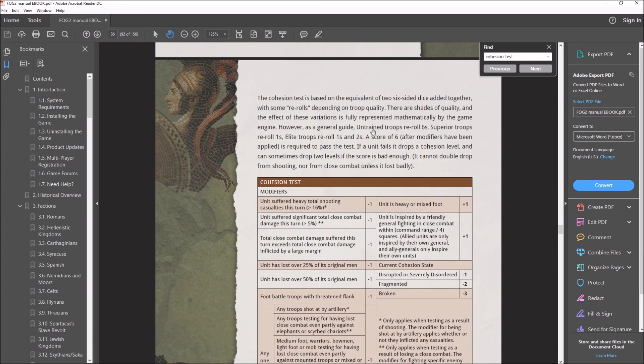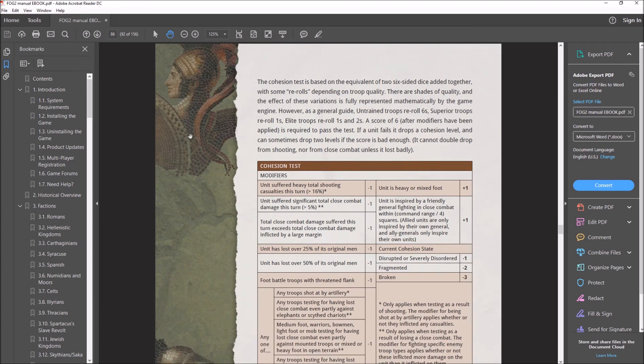The exact mechanics of the cohesion test are pretty basic. The game basically takes two six-sided dice and tosses them, and you have to get a six or better after modifiers have been applied in order to pass. Here's where unit quality comes into play. Unit quality has a direct impact in combat because of points of advantage: elite units get 100 POA, superior units get 50, average units get nothing, and raw units get a 25 point penalty.